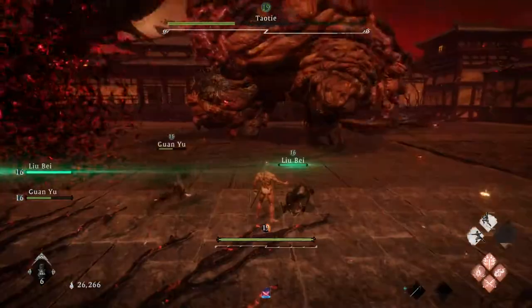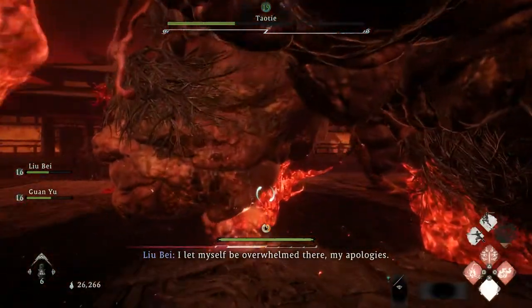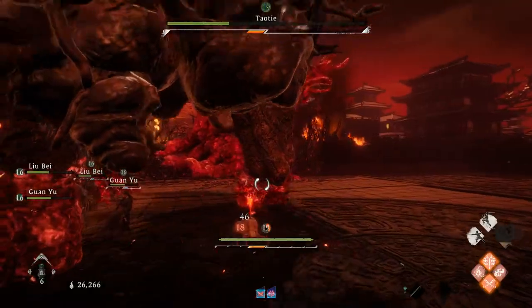You can use the wizardry spell Amplify Damage and any of the weapon buff spells to cause more pain. While you are attacking his feet, there are a few moves he'll try to use to stop you, mainly stamps and jumps.